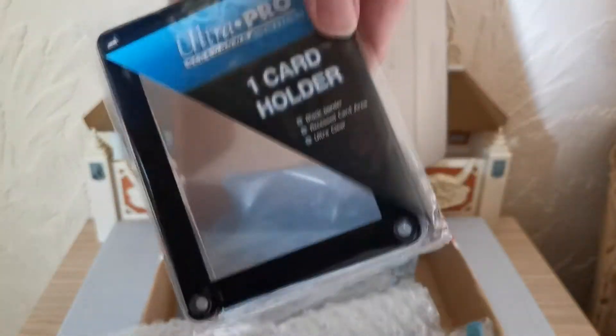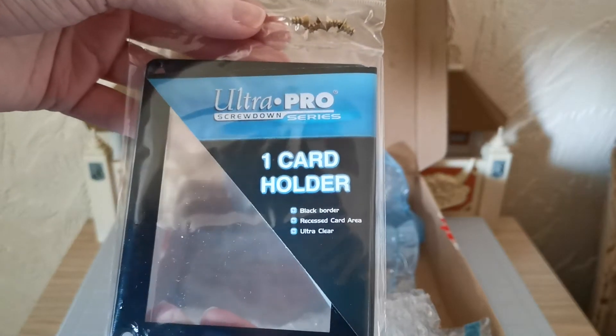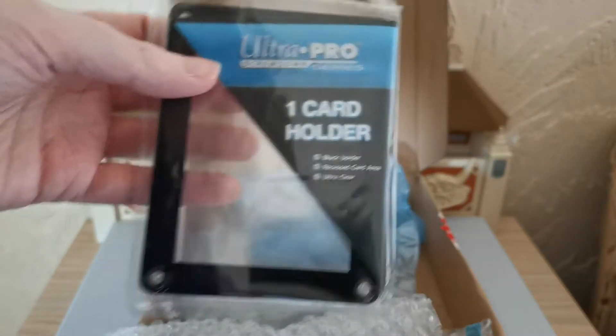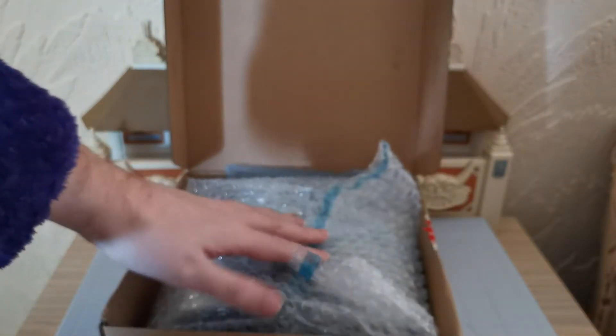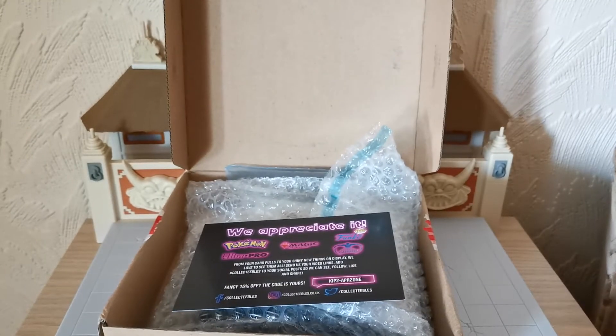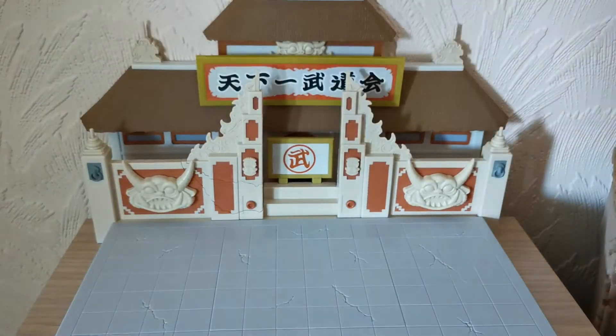Yes indeed. So what these are are Ultra Pro card holders, and the reason I got these - these are called Screwdown, the Screwdown series. This is a black thing and it is a very special protector, which is going to be used to hold some of my World Championship cards and some of my cards that cost in and around about a thousand pounds each. Most of them I haven't actually bought - most of them I won. But I thought it was about time I start taking better precautions with these things. So there's a whole bunch of those, and that explains what that box was.